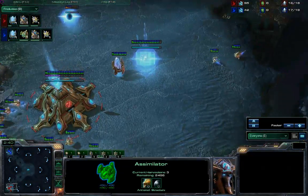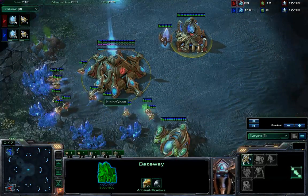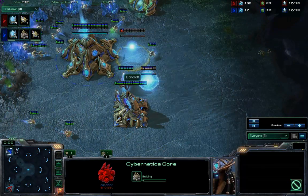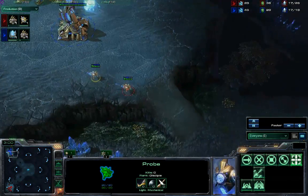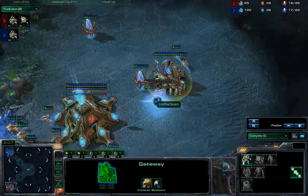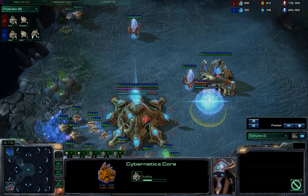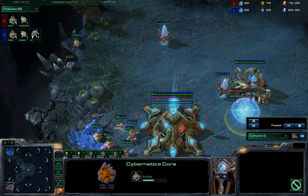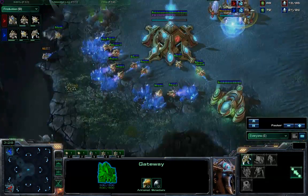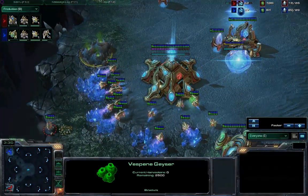Gloam's assimilator finishing up just a second earlier, with this gateway finishing up as well. Both players likely going to throw down their cyber cores very soon. There is that cybernetic core. Dawncroft now trying to repel his opponent's probe and immediately returns to mining. Both players playing very typical now. Deviations we could see would be one of them expanding earlier than the other, or trying for something like a one-gate expand, which would be a bit more risky. Both might try to get another scout in to check on gases.